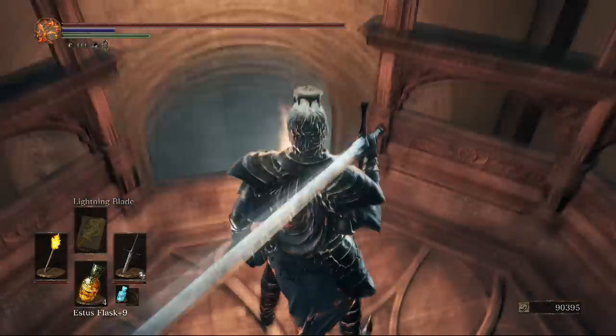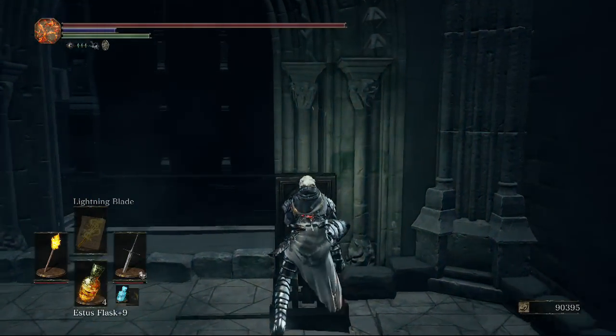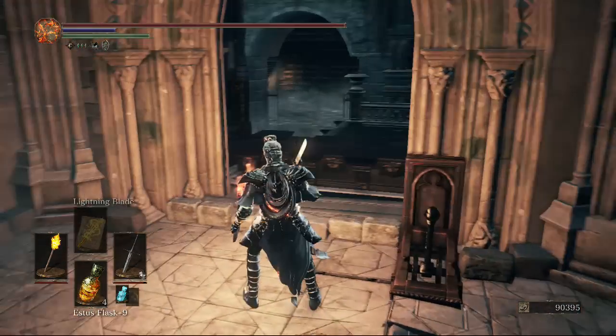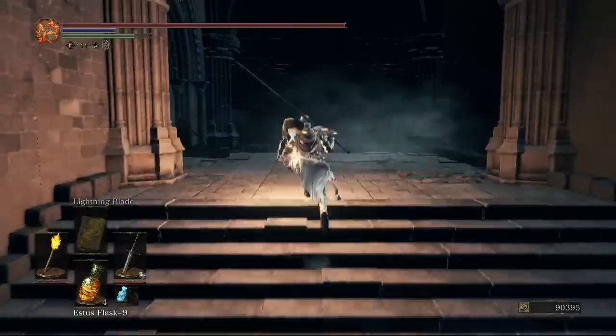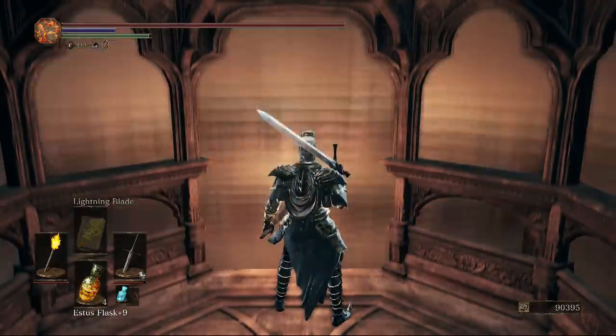Above the stairs to the right is our first major shortcut — press this and it lowers a bookshelf in the first room where the crystal sage was. There are quite a lot of shortcuts in this area.